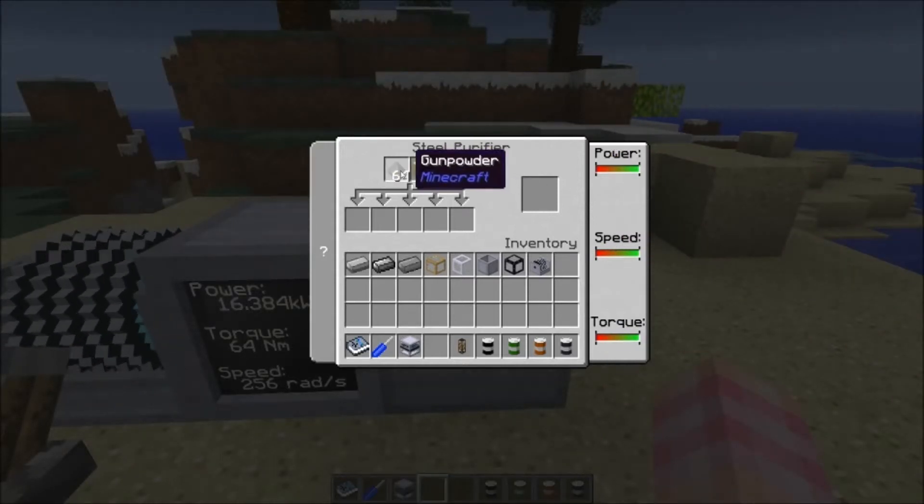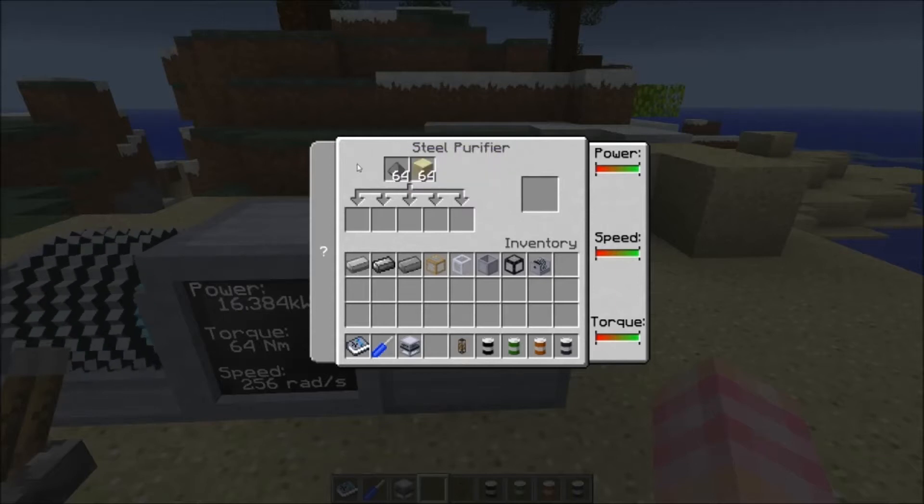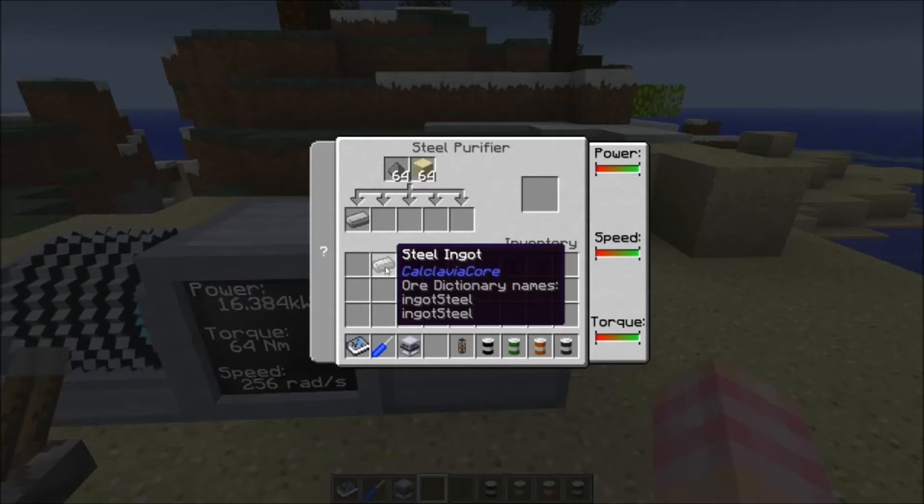You also have to give it gunpowder and sand in these two slots, and then you put steel in these five slots here. The kinds of steel that you can turn into HSLE are Railcraft Steel, Calcavia Core Steel, and Tinker's Construct Steel.